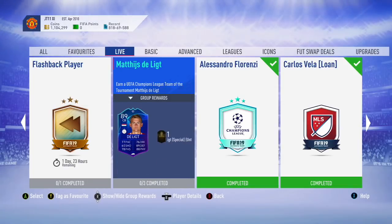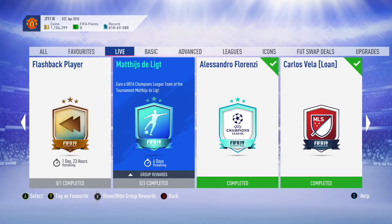What is going on guys, today we're going to be looking at the new SBC for DeLit, the Team of the Knockout Stage promo. We have managed to get an SBC for it. He's an 89 rated centre back, 77 pace, 89 defending, 88 physical.